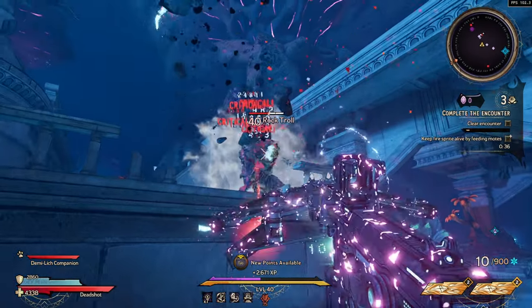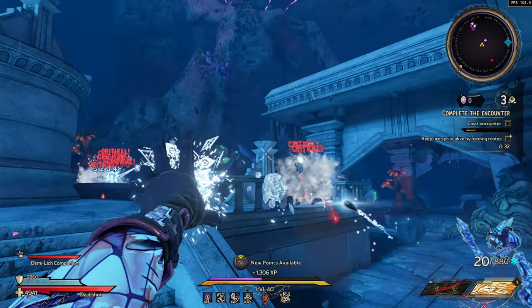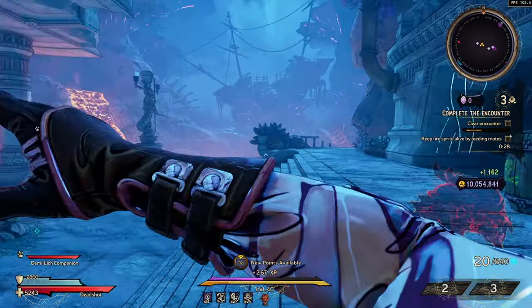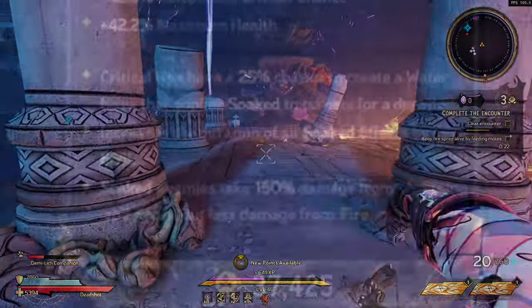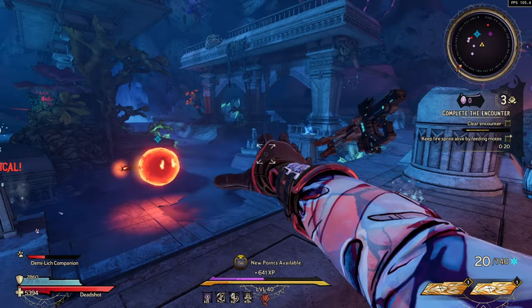Welcome to today's video. We're going to be talking about the Cape of Tides class mod in Tiny Tina's Wonderlands. This is the new class mod introduced with the Coiled Captors DLC. It has the soak effect, and to apply it you have to hit a critical hit. Critical hits have a 25% chance to apply the soak effect. Soaked enemies take 150% more damage to lightning and frost, but 50% less from fire.